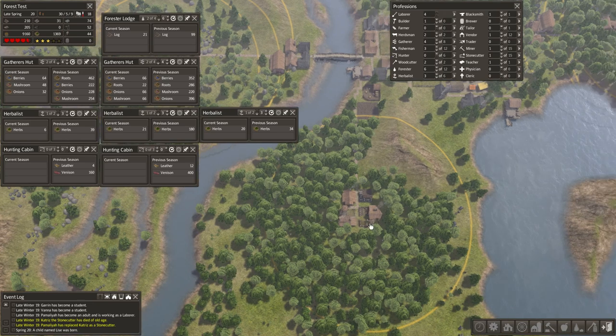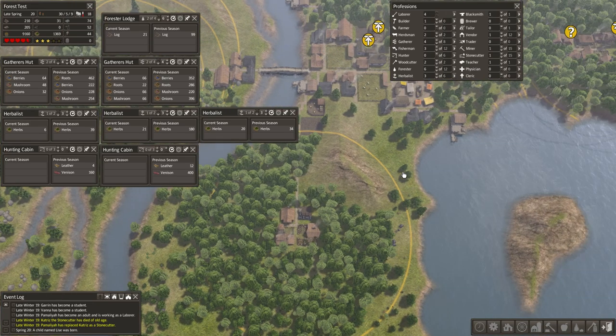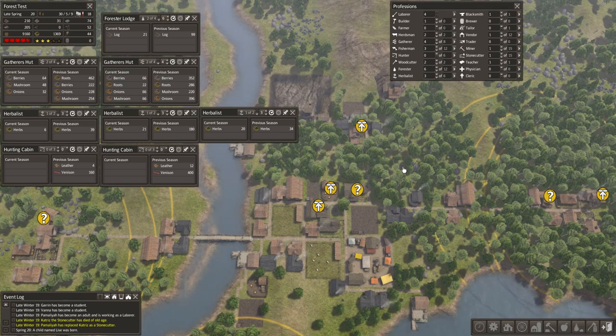The clear cut answer is that forester's lodges are awesome and old growth forests do not seem to exist. See you next time, folks. Bye bye.